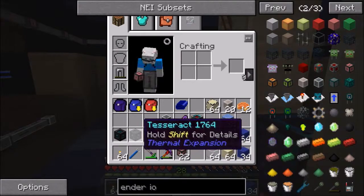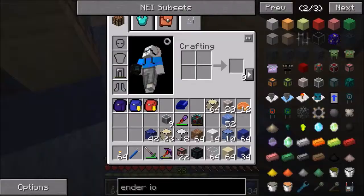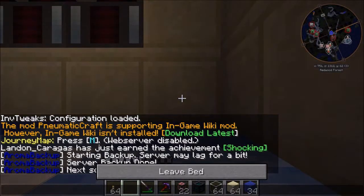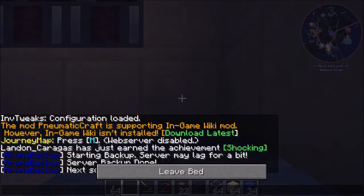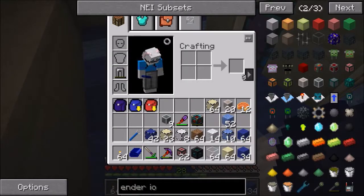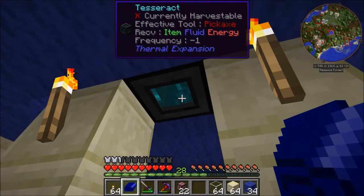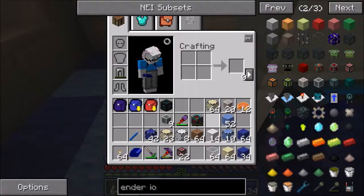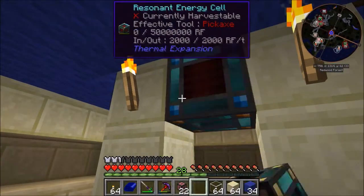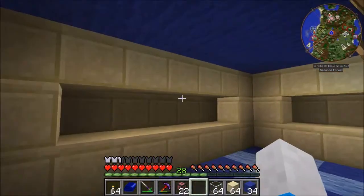Let's go ahead and put in one of our Tesseracts right here. And what Tesseracts do - let me go ahead and sleep too while I'm at it - basically, Tesseracts teleport things: they teleport items, they teleport liquids, and they teleport power. Which is what we're going to be using this one for.